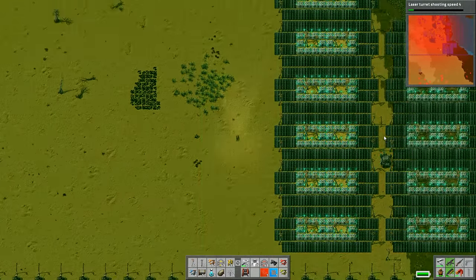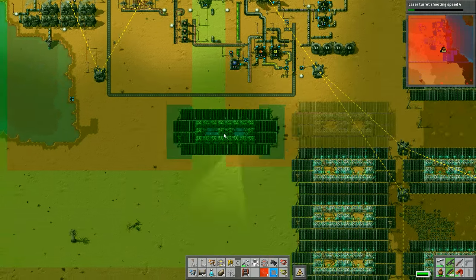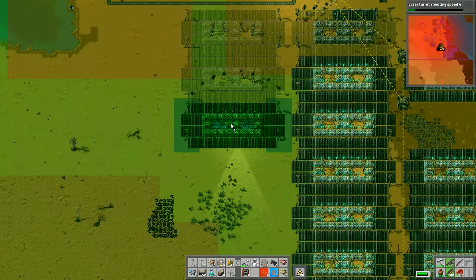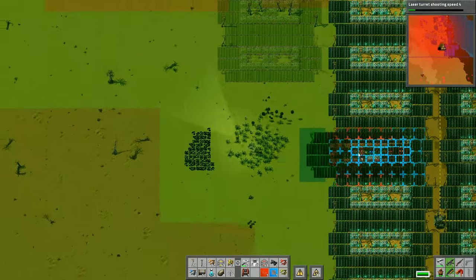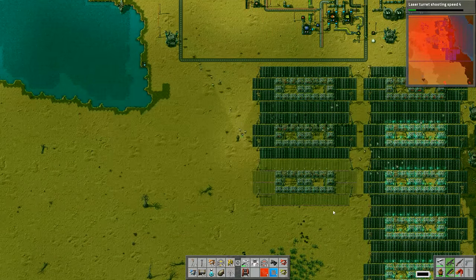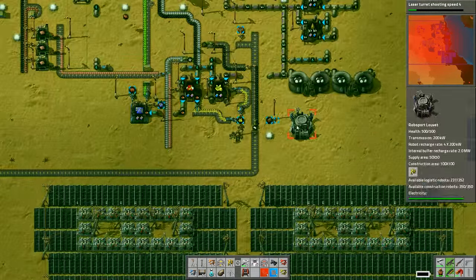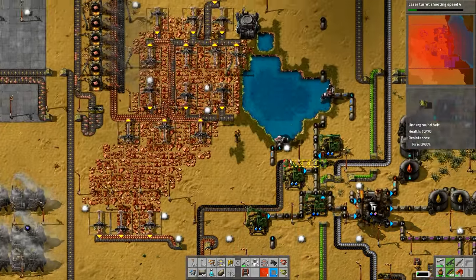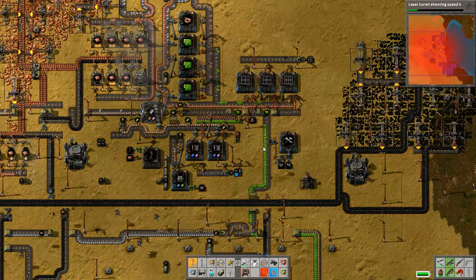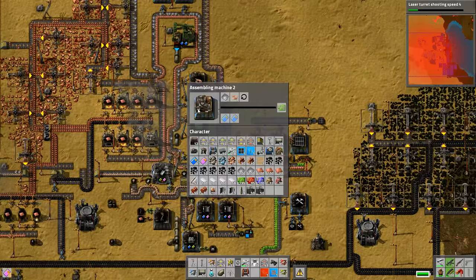We're getting really really close to actually being able to launch our rocket and get off of this rock, which will be fantastic. So I'm going to put down a couple more of these - we want to stay on top of the electricity production, it's kind of embarrassing when everything runs out. And I need to put in that extra production line for the processing units.